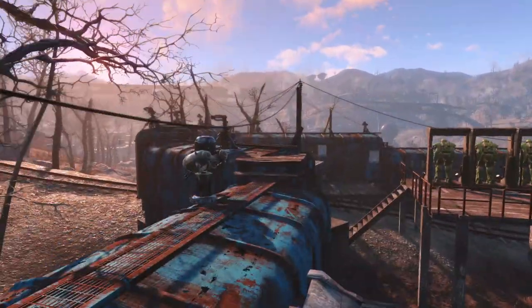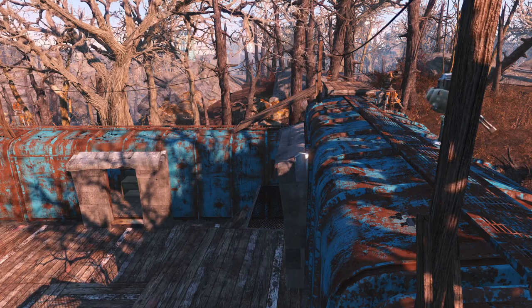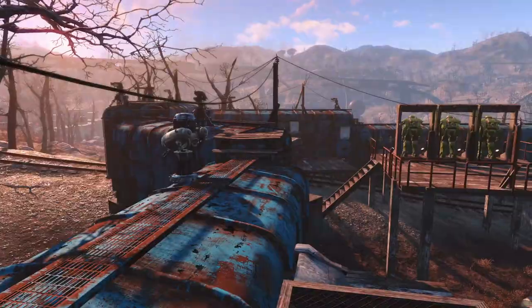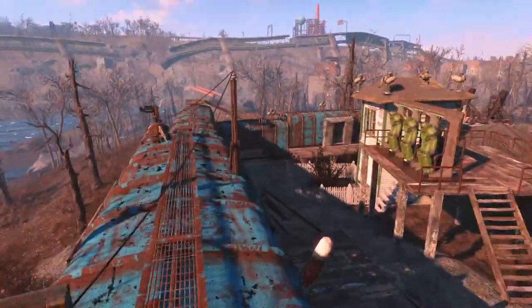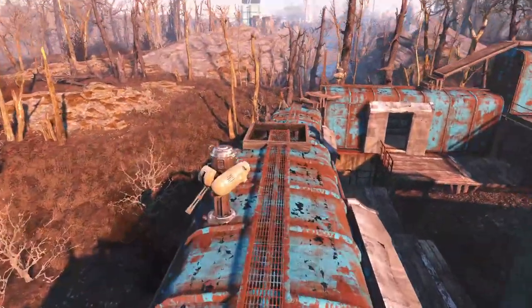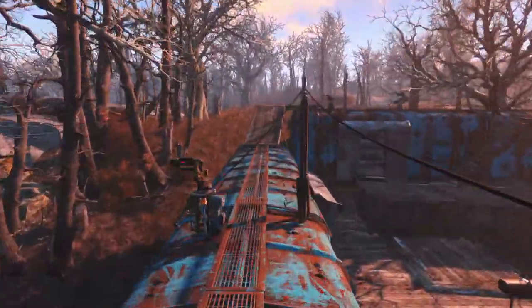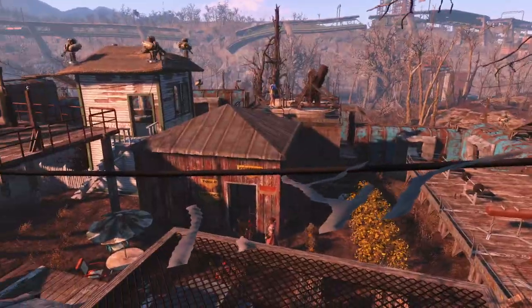Stepping over here, we have access to our rail car rooftop. Just like Outpost Zemanja, we need some way of getting on top of the wall so that we can repair our turrets after an attack, have a lookout, or just take a stroll along the top of the rail cars. We have the ability to completely circumnavigate the settlement even though we have a lot of different elevation changes — we can go all the way around as needed.